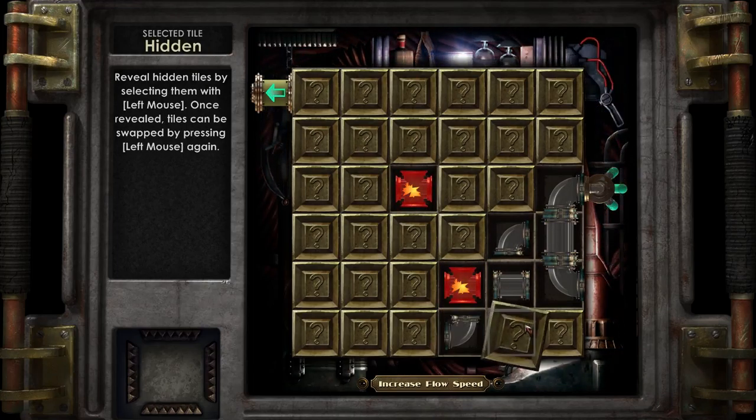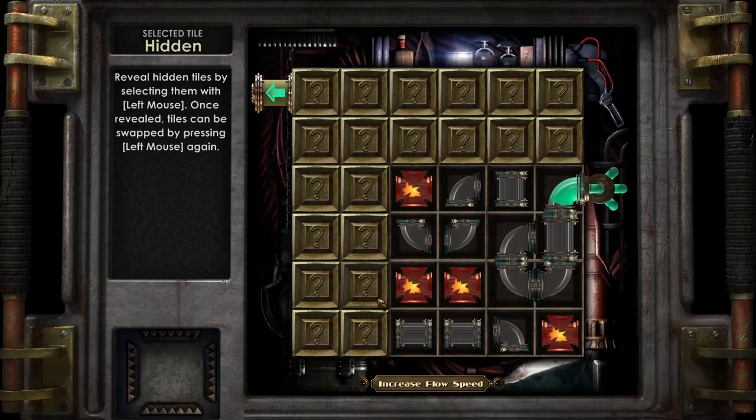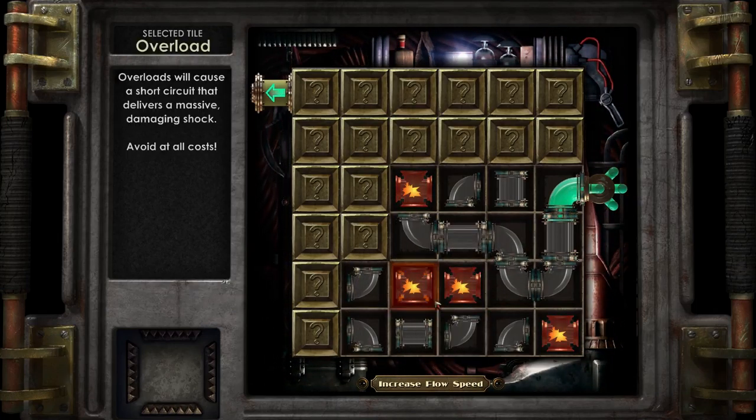Spider splicers are the ones with like the hook hands and they go... that's the accurate noise as to what they make. I know, I know, I'm the master at this.